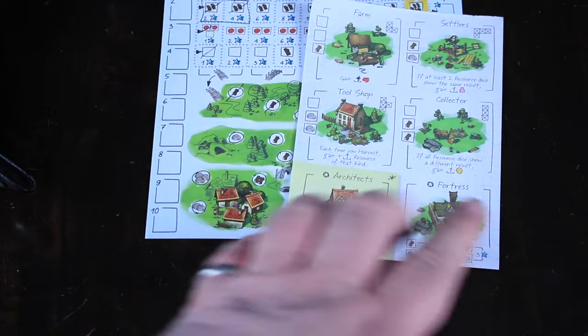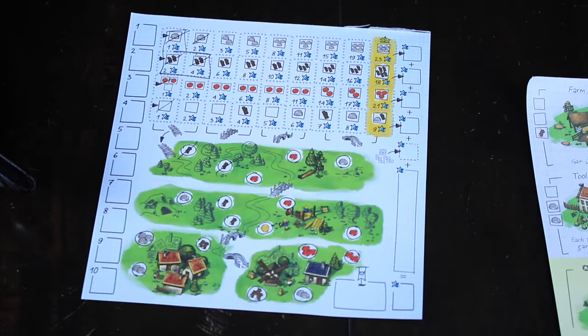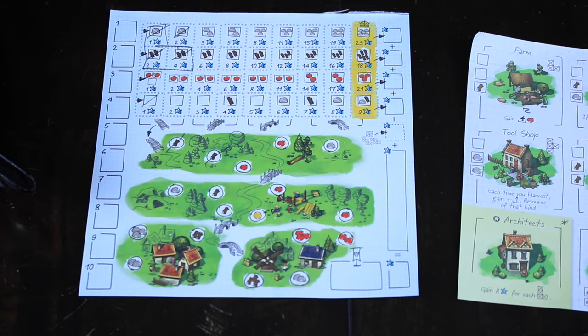At the end of the game — it's 10 rounds — you count up all your points from the different rows you've worked on, as well as the different shapes you used, especially if you're using the advanced rules. Whoever has the most points wins.